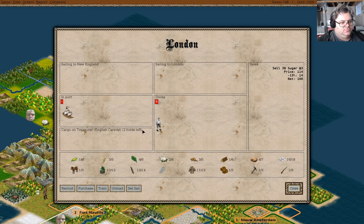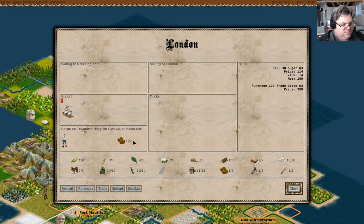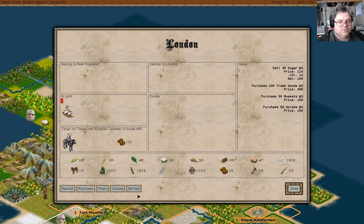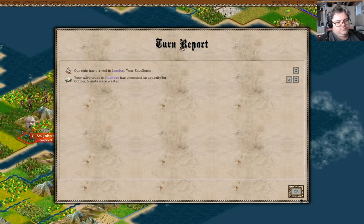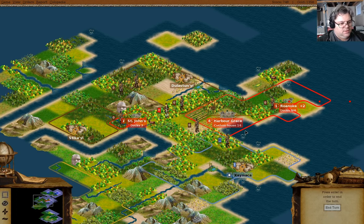Now we'll obviously want to bring this guy. Do I want to bring trade goods? I think I want to bring trade goods. I'm going to equip this guy as a Dragoon, and then we can go to Roanoke.